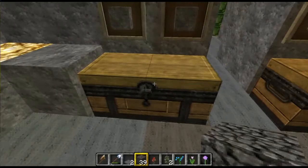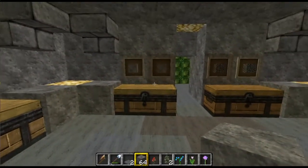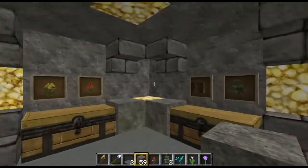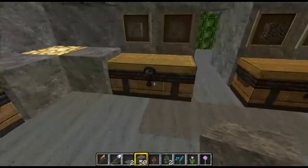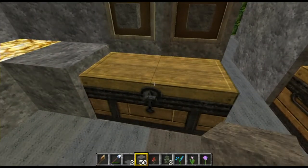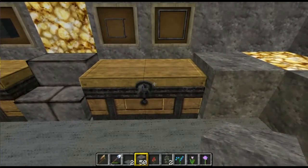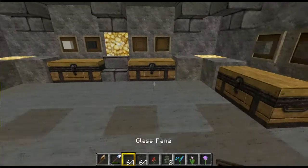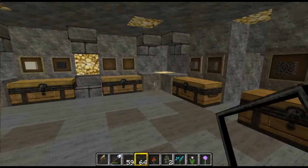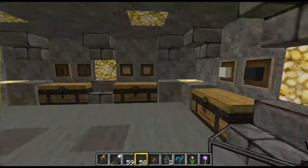So you may not believe me — let's have a look. Nothing in the chest. Let's swap our blocks over. Stone — let's go all the way over here. This should be 14 in the chest, 14 in the chest. Glass — there we go. Glass panes, glass blocks, all in the chest.